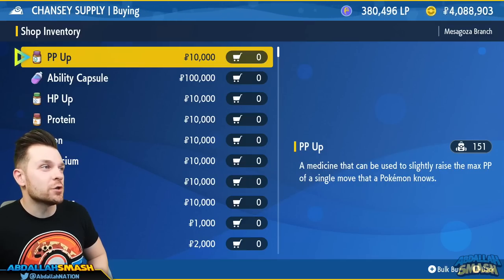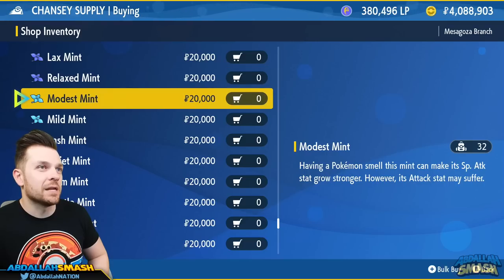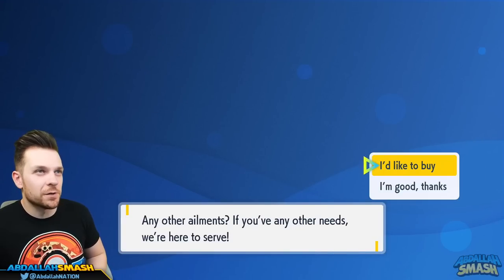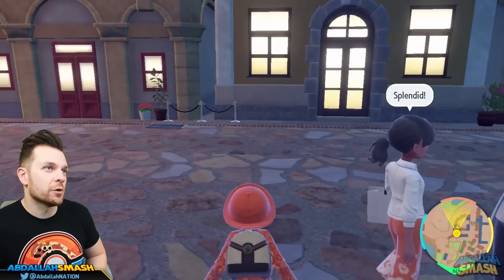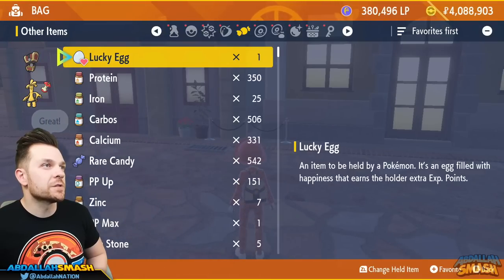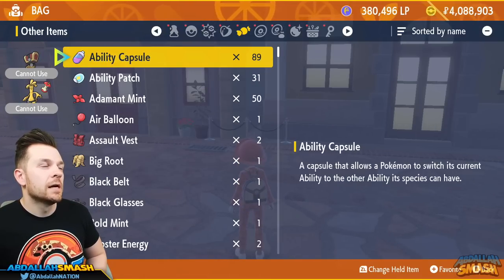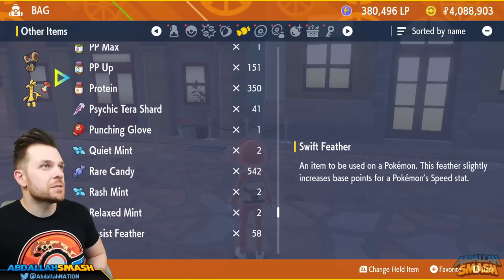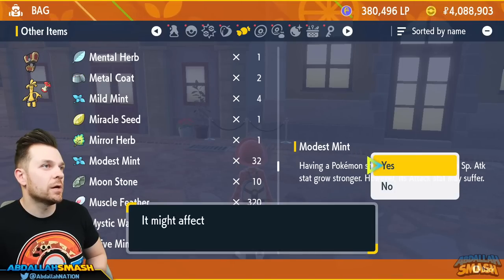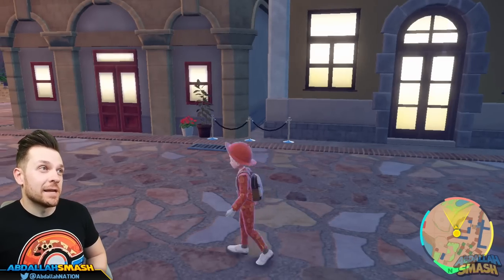Now we need to change his nature. Head to the shop and buy a Modest Mint for 20,000 Pokédollars. Go to your bag, sort by type, find Modest Mint under M, and use it on Gholdengo. Now we have a Modest Pokémon and he's ready to go.